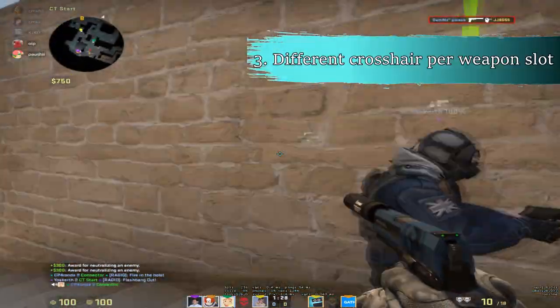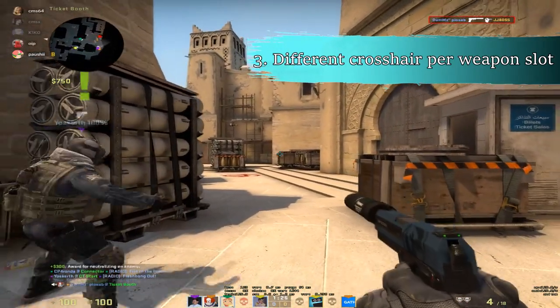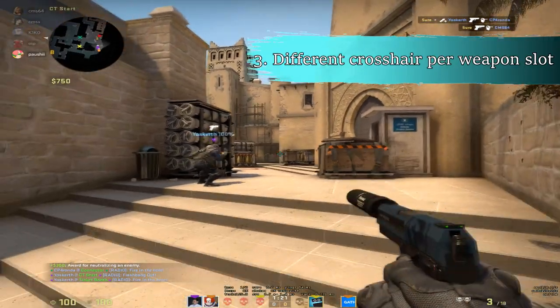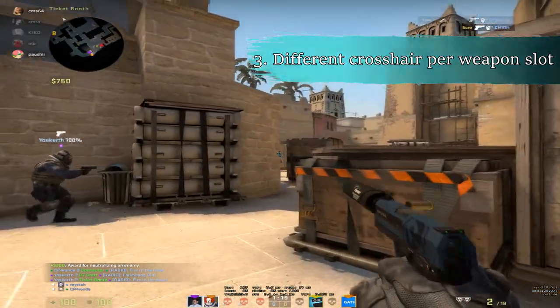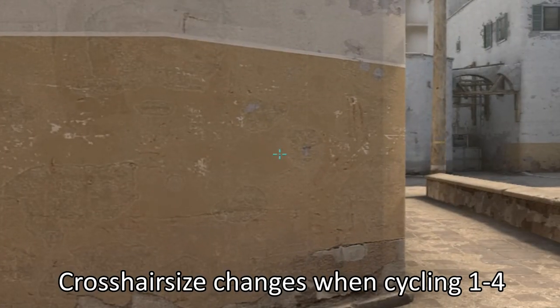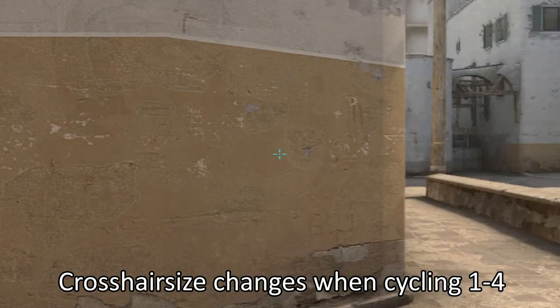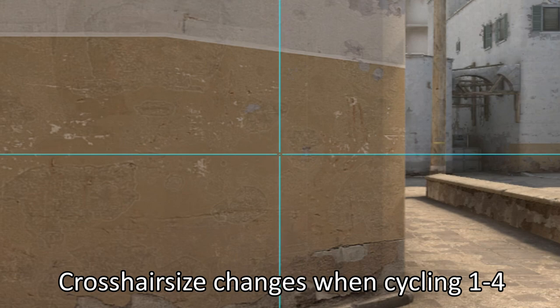The third bind would be different crosshairs for different weapon slots. This bind allows you to swap between several crosshairs if you prefer different ones for your primary and secondary weapons. You can even have a utility crosshair for tricky grenade lineups. Just type the following commands shown on screen.